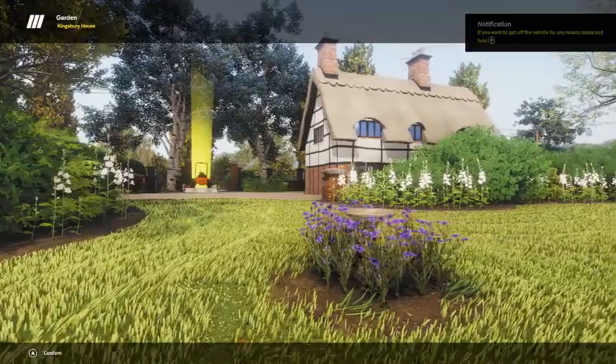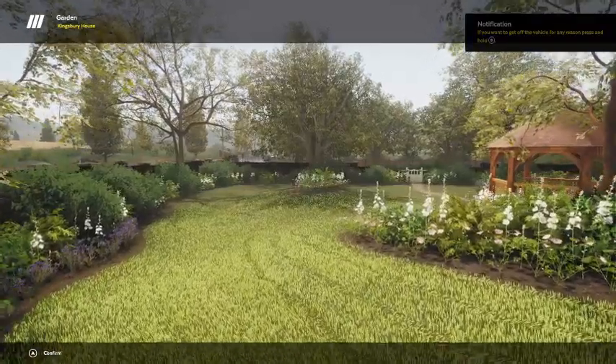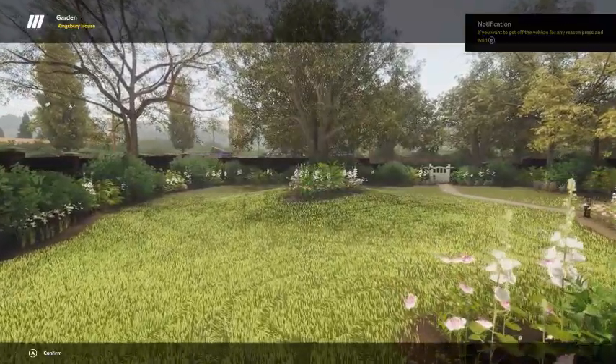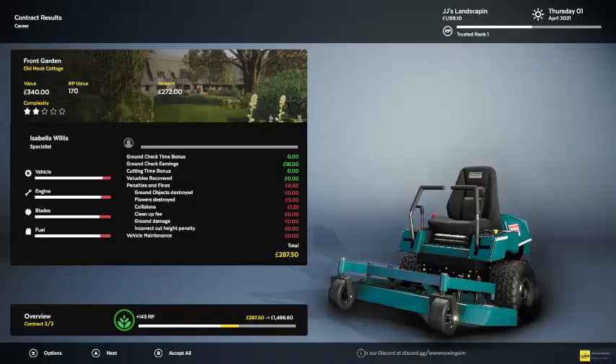We completed a basically 50-minute contract in 15 minutes — I just missed some and took out a flower, so I tried to be a little more careful. No music for this part because I don't want to get dinged. Looks like we got $5 for the ground check bonus, $20 for doing it, and a $60 cut time bonus. We had a $1.25 collision and three flowers, but we ended up getting $996 out of that. Employees got $16 with $4.75 in penalties.